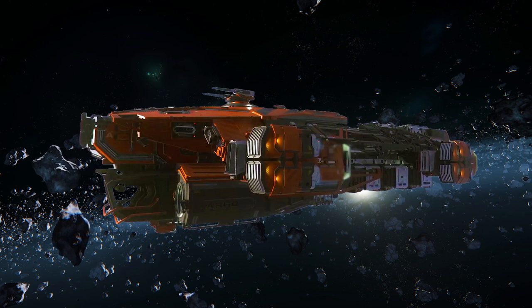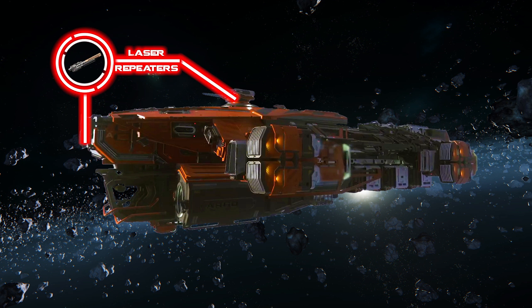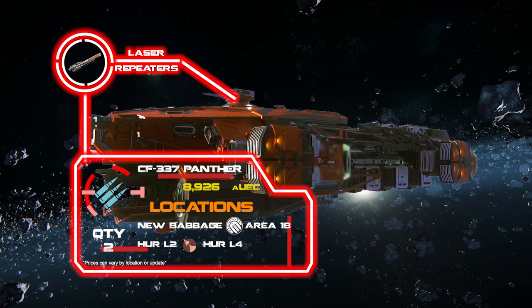The remote turret comes with laser cannons, but these are slow-firing and not usually great for turrets, so I would switch them out to CF-337 Panther laser repeaters, which can also be picked up at Center Mass on Area 18 — making for some one-stop shopping if convenience is your thing.